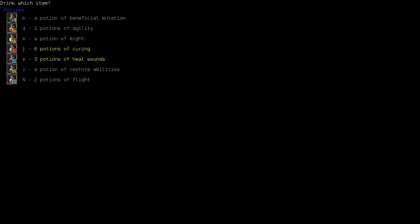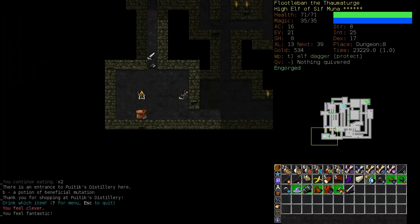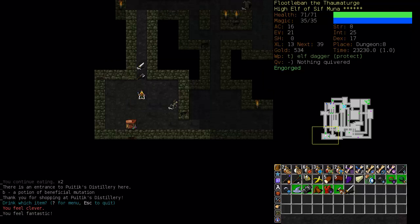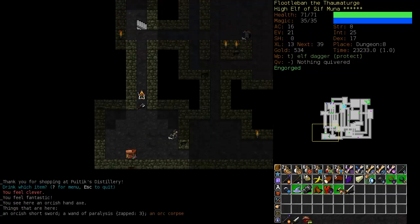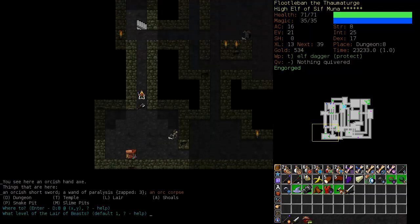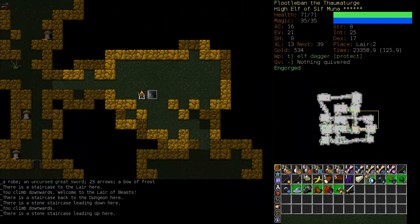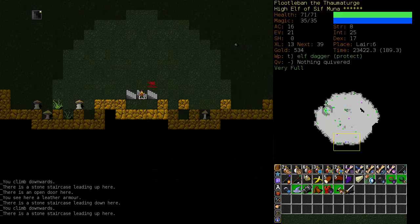We will quaff it immediately and I am hoping for a resistance, but let's see what happens. You feel clever - Intelligence plus two. I can't complain about that. Let's go back to layer six, and we'll see if we can polish off the rest of the layer in this video.